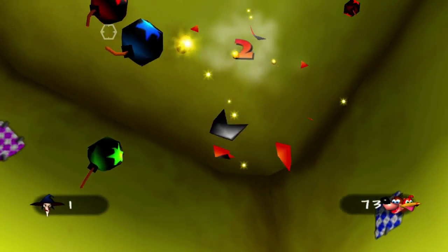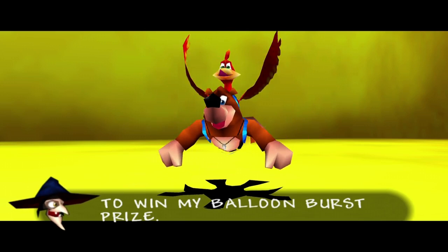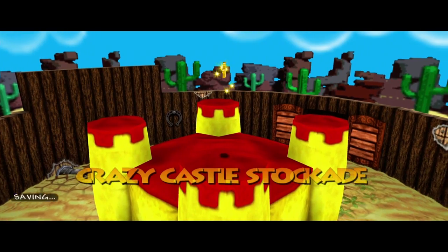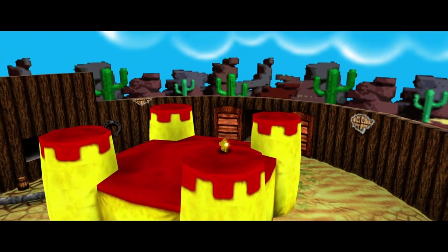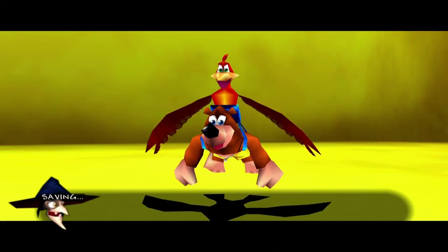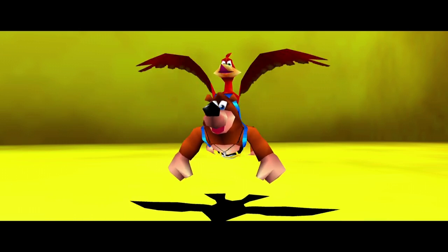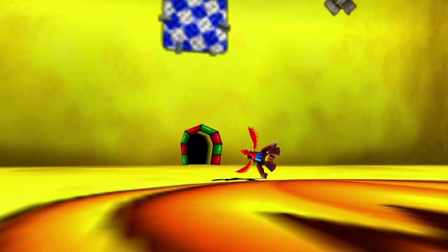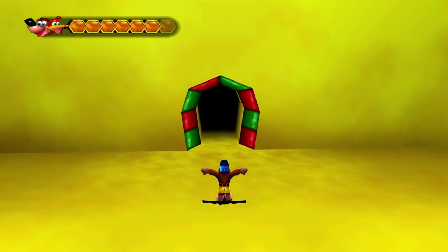The achievement won't pop up because I already got it during my practice file. I think I got like 70-something points. For that we get a Jiggy - we just have to go outside, use the shock pad behind the castle, and bounce up there. She asks if you want to play again. We got everything we needed here, so let's move on. I'd say play again if you want to get the achievement if you missed it, but otherwise not a whole lot of reason to keep playing.